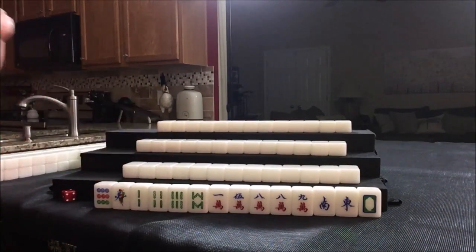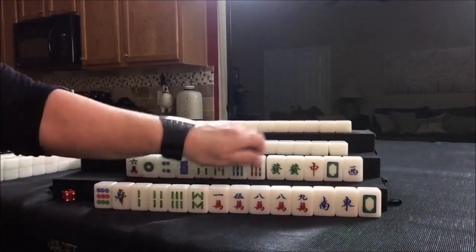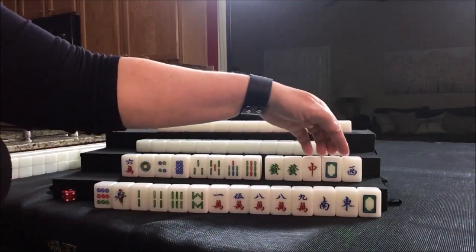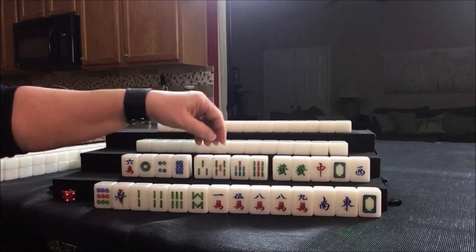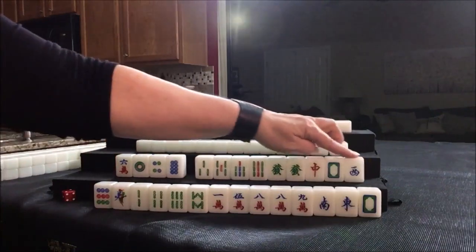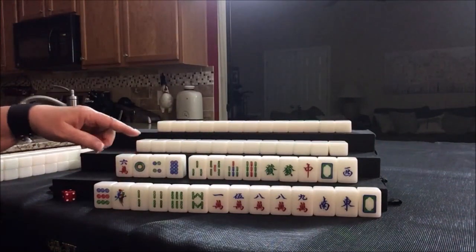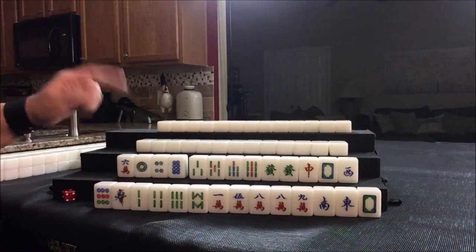Let's look and see what we can do for player two. This is pretty nice — we have a pair of dragons. Single honors aren't going to do any good unless we pair them up, but we do have a potential chow here and here. I would discard these and go for a half flush dragon pung. No flowers, by the way, for this player and this player, so that's a fawn right now. We'll have to see how that goes, because when they draw a flower, that will go away.